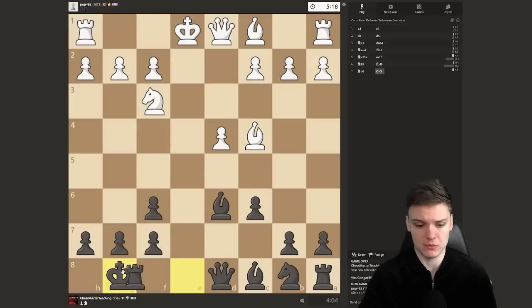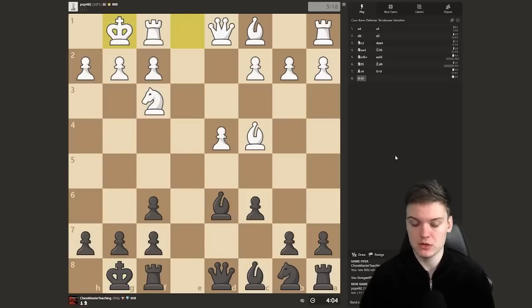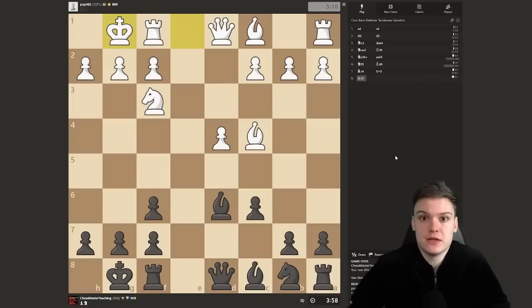If instead they play bishop c4 after you've already castled, there is no more annoying queen e2 check. That is just one of the reasons why this move order is better. We get castled, and on the very next move we are ready to go for the pin. If they play h3, that's not a problem — I see a lot of people get stuck when they are unable to get bishop to g4.